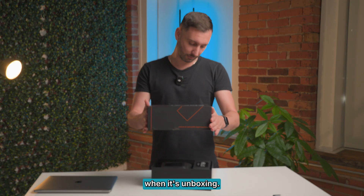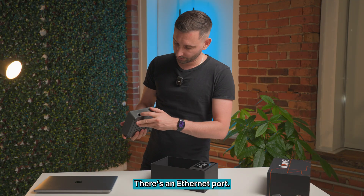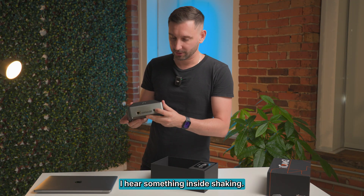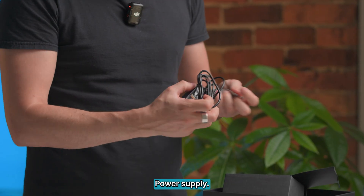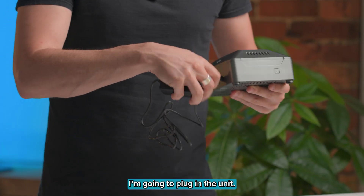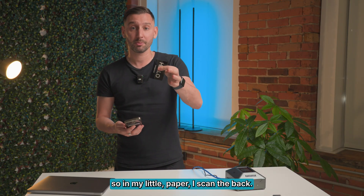It makes a lot of noise when unboxing. We got the unit itself. There's the ethernet port. I hear something inside shaking. There's a power port, power button, and power supply. I'm gonna plug in the unit and plug it into the network.